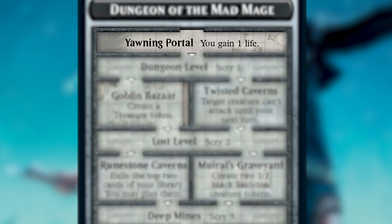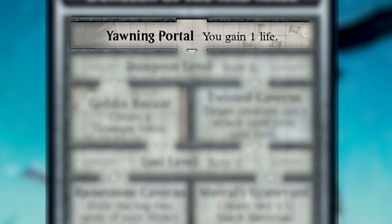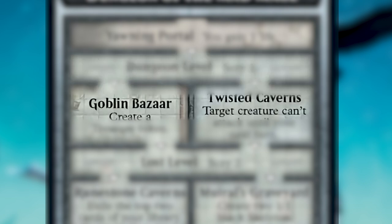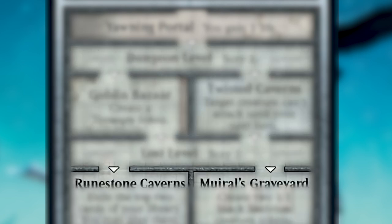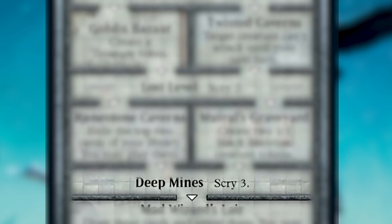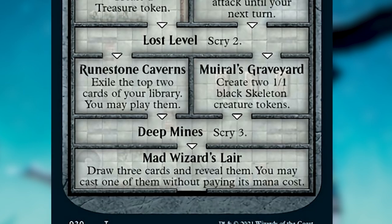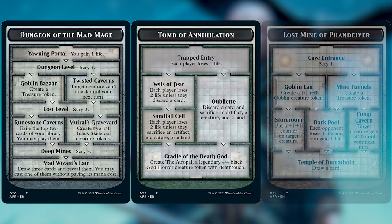For example, Dungeon of the Mad Mage: the first room is called the Yawning Portal, and when you enter it you gain one life. Every time you trigger venture into the dungeon you get to go into the next room and get that effect. The second room is Dungeon Level — when you enter it you scry one. In this dungeon there are different choices, and you can choose which room you want to go into, continuing until you reach the final room. Once you complete the dungeon it is removed from the game.